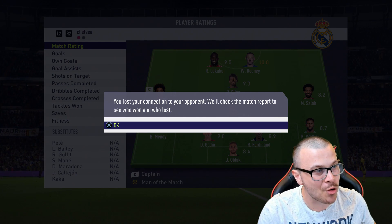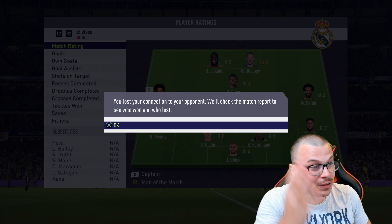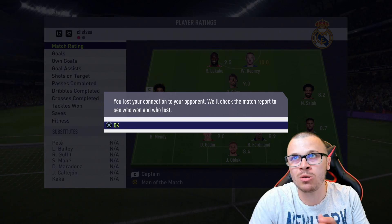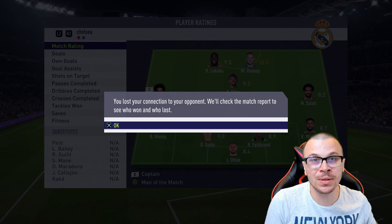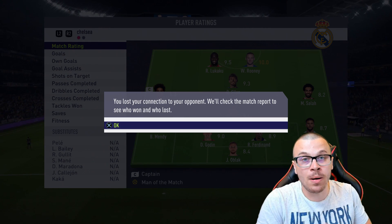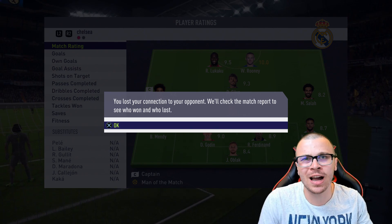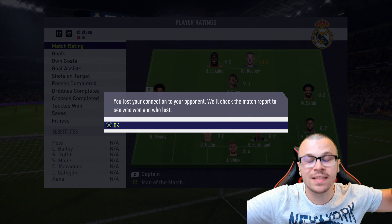10.0 rating for Wayne Rooney and 9.5 rating for Lukaku. I paid around 360,000 coins for Rooney and around 370,000 coins for Lukaku — around 700,000 coins in total for this incredible striker duo. They performed really, really well. Both have amazing finishing from inside and outside the box, and both are extremely fast. If you've got the coins, I strongly advise you to give this striker duo a try — they are not gonna let you down.